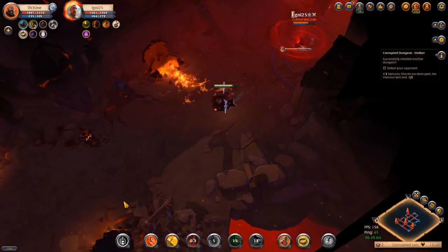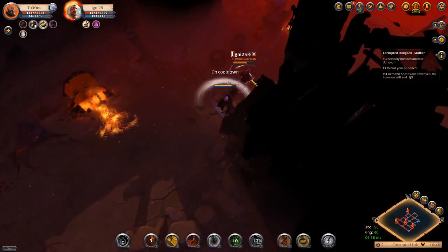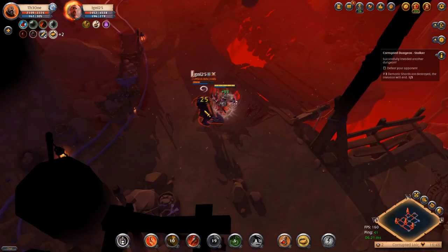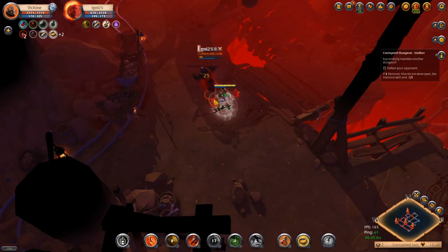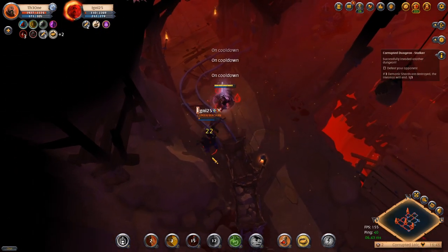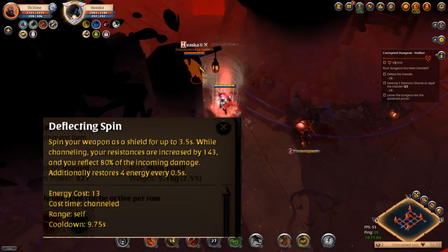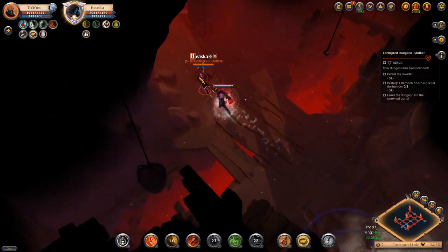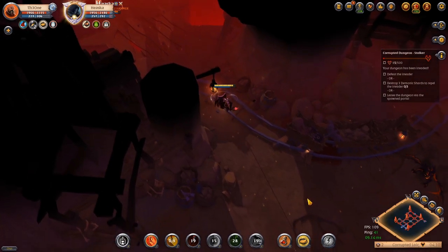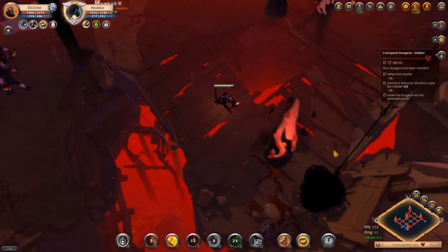Here we're fighting an axe user who decided to face-tank my ability and he just dies. If you face-tank a one-hand dagger, you will just die unless you have a hunter hood. Another weapon getting traction that is super good against dagger is the spear — spears have a reflect on their W, and they can keep range while slowing you with their Q.